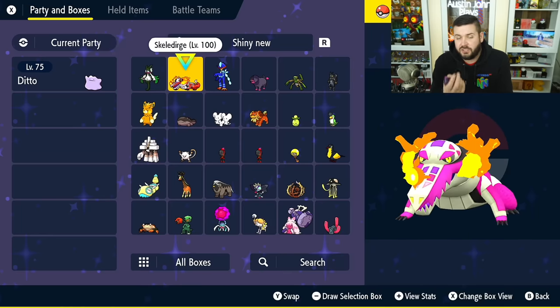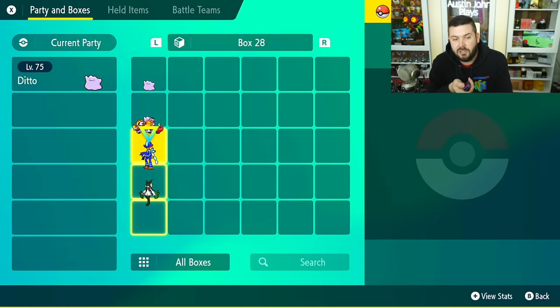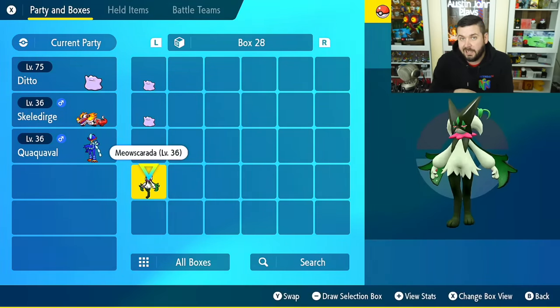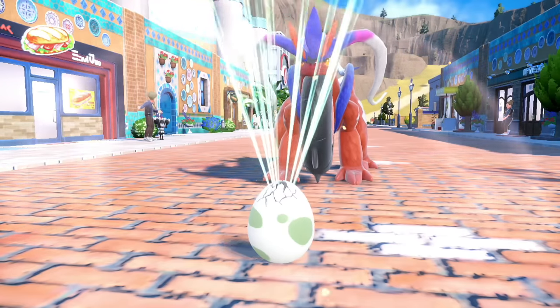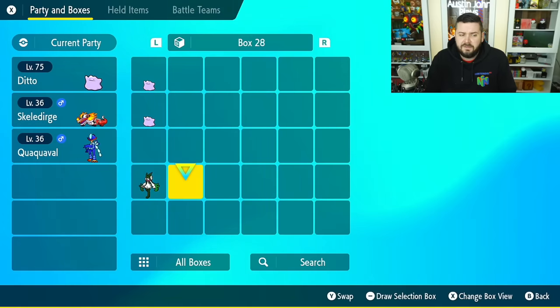I also hatched myself a shiny Skeledirge and Quaquaval, so now I have all of them. One of the methods I used was setting up a picnic with all the Pokémon I wanted to shiny hunt at the same time — Quaquaval and Skeledirge with a Ditto. It's a really fun thing to do because you get eggs from both and you don't know which egg is which Pokémon. I posted this on Twitter and got a variety of questions, so I figured I'd make this video and run all these tests.